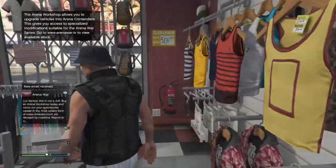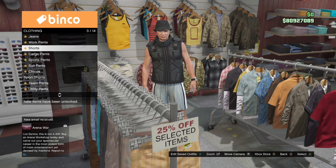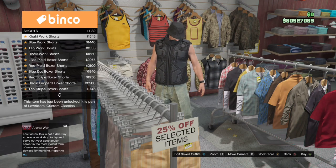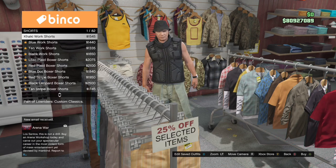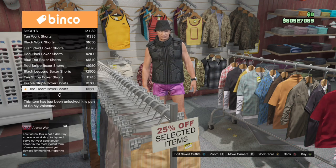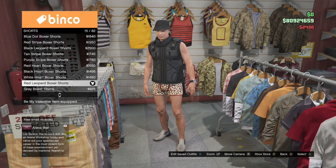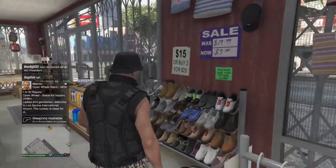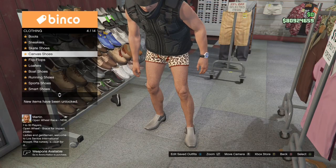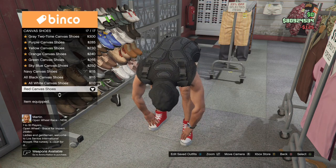Now for the second outfit I'm gonna walk over here to pants and go to the shorts. I'm gonna put on the red leopard boxer shorts to get the pink joggers. I'm also changing my shoes to the red canvas shoes.